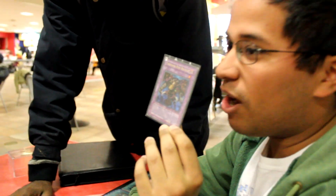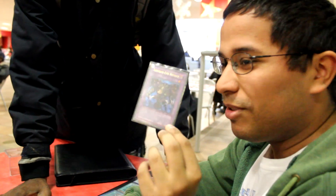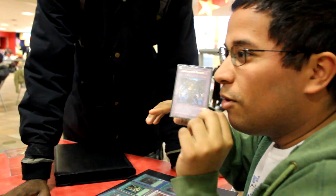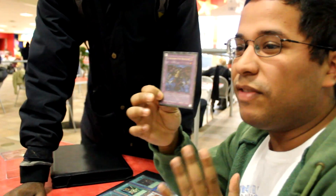You just drop a Relinquish first, then Scapegoat, next turn drop another Relinquish, Polymerization, get this out — your opponent can't attack or change battle position. And then there's a bunch of other derpy things you can do.